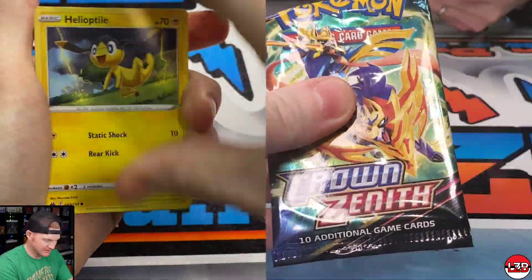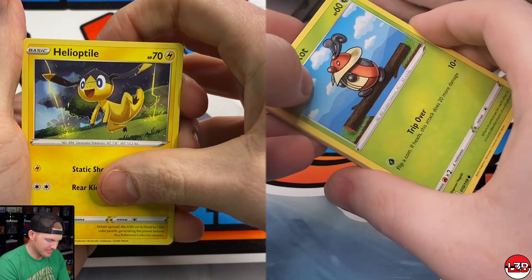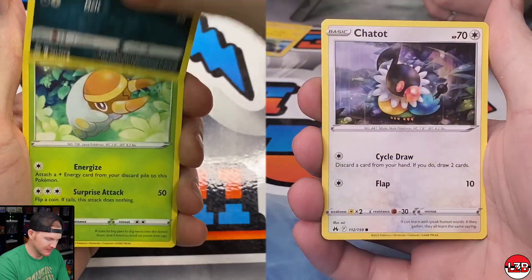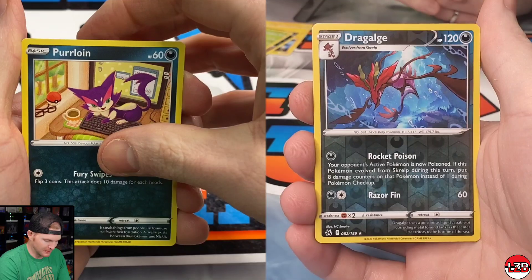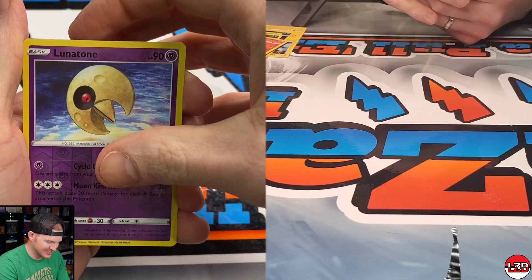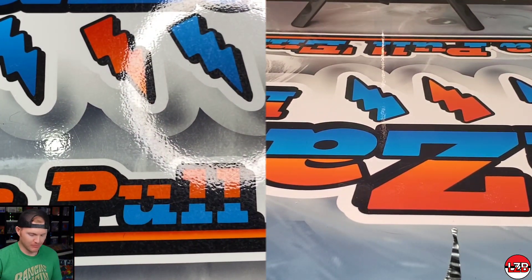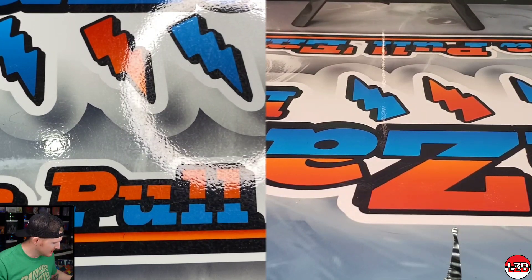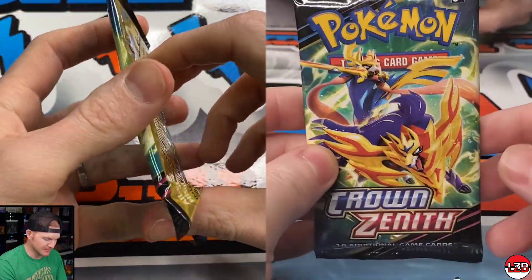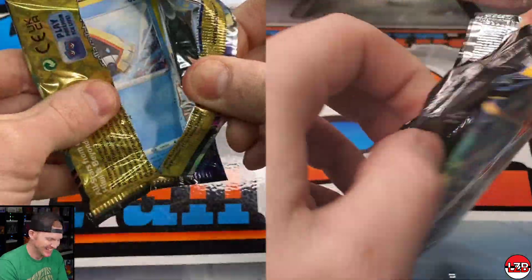Moltres is probably our top pick out of those three — definitely, that's what we went with. Moltres the fire bird. Got a holo Camerupt, Lunaturn, Lunatone reverse, and a Rotom V. It's literally like — I don't know, I derailed there, lost the train of thought.